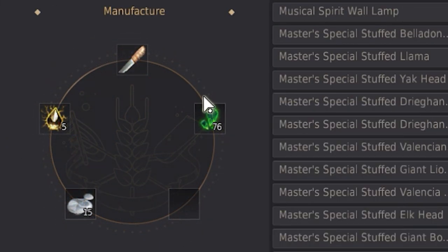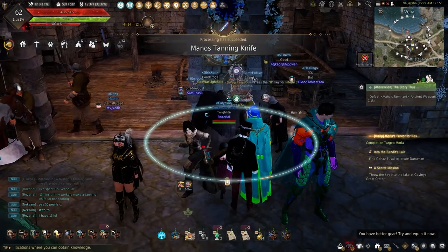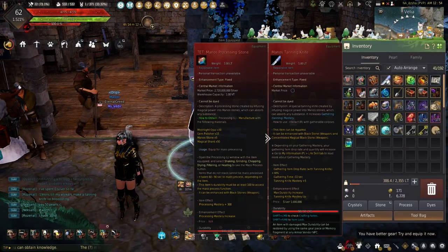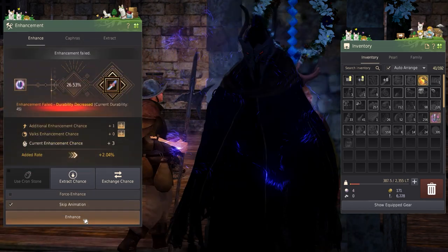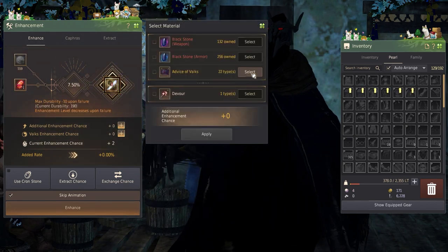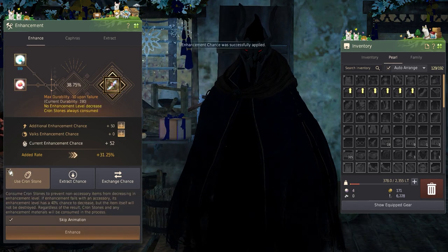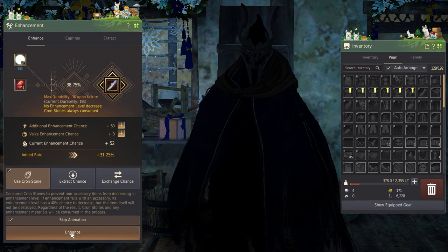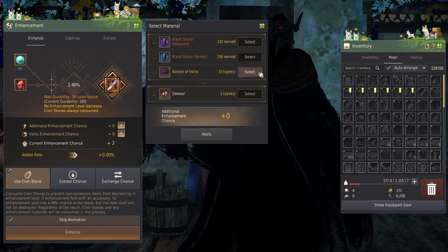Manos tools can be made using the shining steel version of the tool you wish to make, 15 Metal Solvents, 5 Manos Stones, and 50 Magical Shards. Once crafted, it's time to enhance them. This can be done like any weapon using Weapon Black Stones until plus 15; past plus 15 will need Concentrated Black Stones. Unlike Manos clothes, enhancing Manos tools can use cron stones to avoid dropping the enhancement level and fail stacks to increase the chances. Enhancing will take a lot of RNG, memory fragments, and fail stacks, so be prepared to invest time and energy.